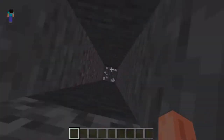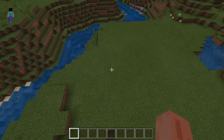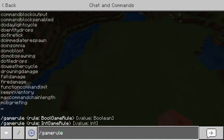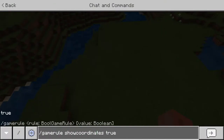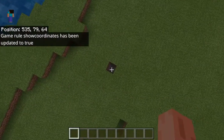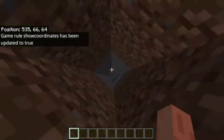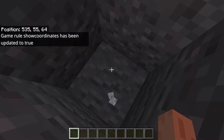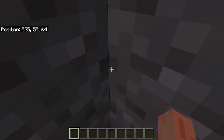So you go down to where you think will be low enough. Then you put show coordinates on to true, so just type that in. And then it will show the coordinates. You can either dig this out if you're in survival, or for a faster way in creative, just note down these coordinates.